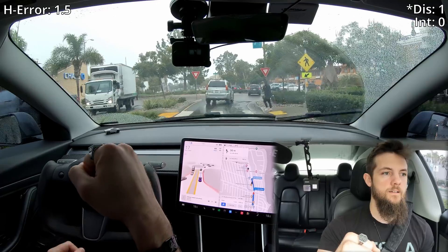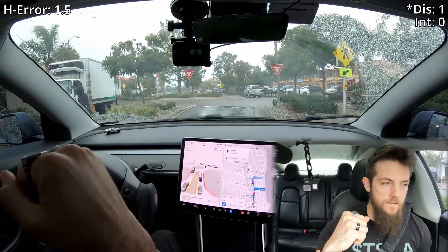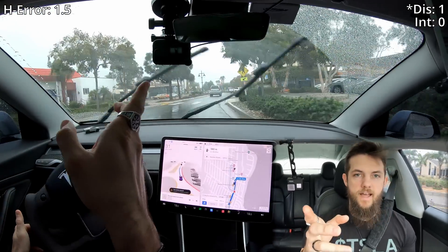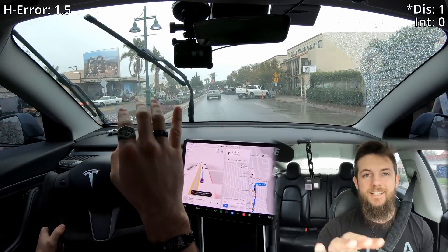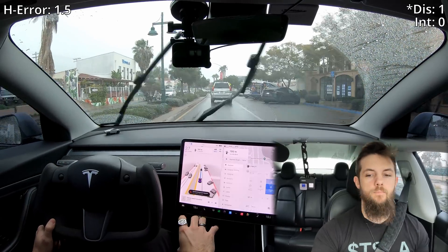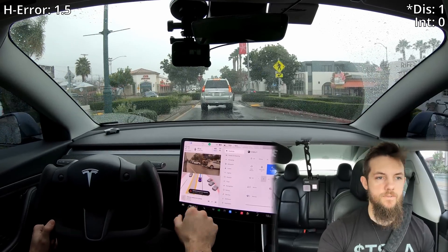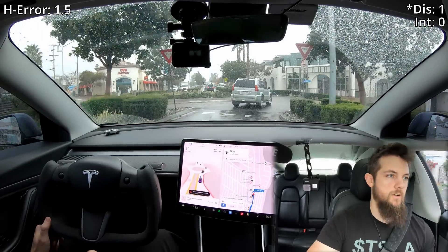Here we go, we've got a pedestrian crossing. Very good. We're getting the full self-driving degraded warning, given that the rain's picked up a bit. Fun fact: you no longer have to have your wiper blades on auto. You can actually change the setting — before it had to be auto only, but now if it's not raining too heavy, you can actually kick that down instead of having it going crazy for a drizzle.